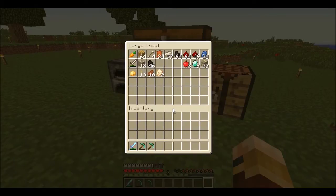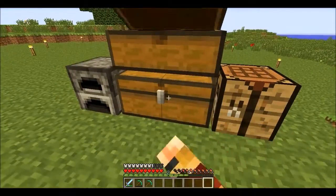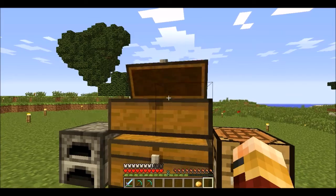So what we need to do is basically set up a farm. I have some resources here — got a carrot, some seeds up there, got a potato as well. And I did not just eat that carrot.